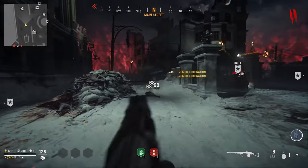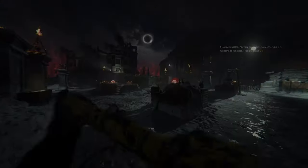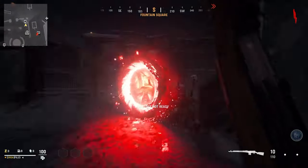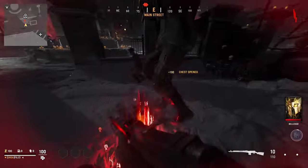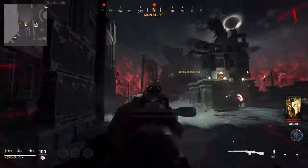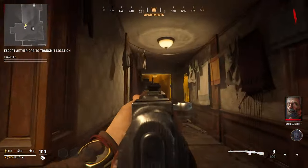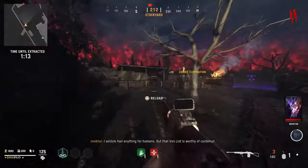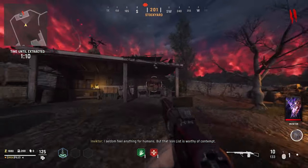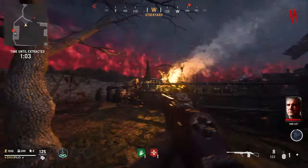I recommend playing zombies up until around level 30 on the shotguns. A great way to level up fast in zombies is to spawn in, activate the first objective super fast, kill 20–25 zombies, and back out. With double weapon XP and repeating this strategy you'll hit level 30 fast, then hop over to multiplayer to level your weapon up to 60–65. I don't recommend going all the way to 70 because you can finish the last few levels in zombies while working on camo challenges. Complete each weapon at its own pace rather than doing them all at once.